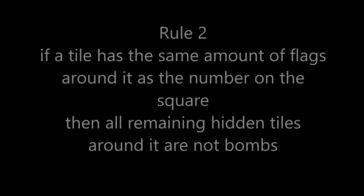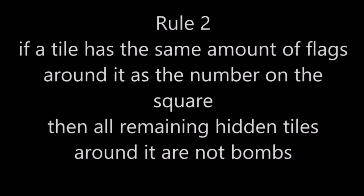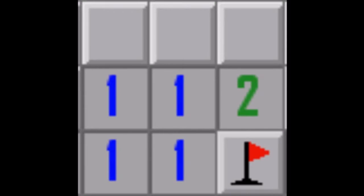The second rule is: if a tile has the same amount of flags around it as the number on the square, then all remaining hidden tiles around it are safe. The square with a 1 has one bomb flagged around it, so there cannot be any more bombs near it — thus the rest are safe.